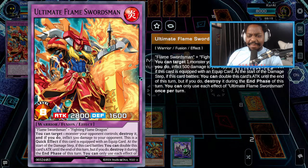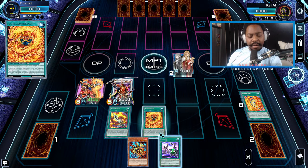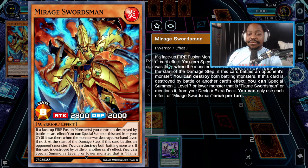The Ultimate Flame Swordsman has a powerful effect: you can target one monster your opponent controls and destroy it, and if you do, inflict 500 damage to the opponent. This effect is a quick effect if you have an equip card. And I was able to search my deck for the Mirage Swordsman in this combo line. The Mirage Swordsman says: if a face-up Fire Fusion monster you control is destroyed by battle or card effect, you can special summon this card from your graveyard.